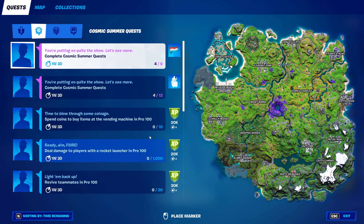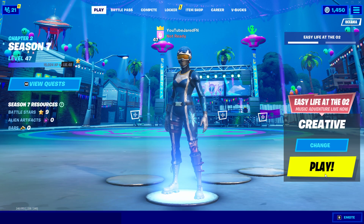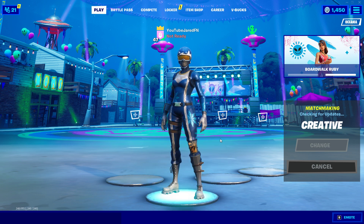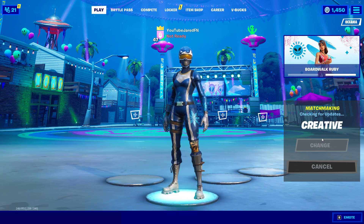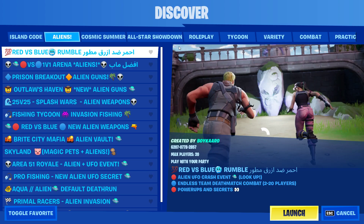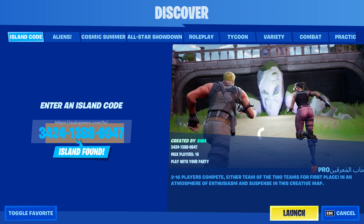So guys, what you want to do is go into creative mode. When it loads, hit Discover, go to Island Code, and put the code in there.